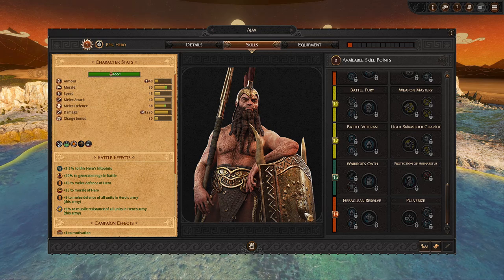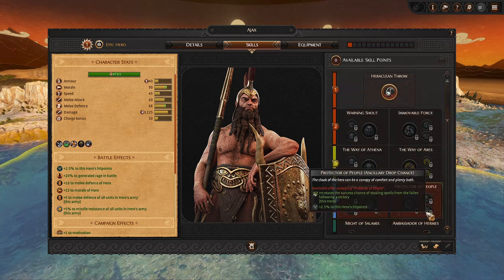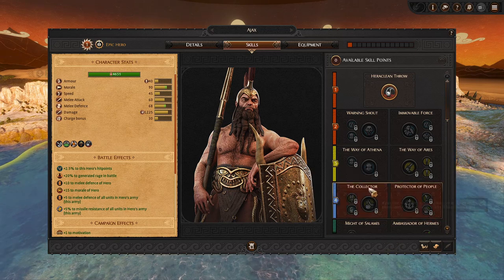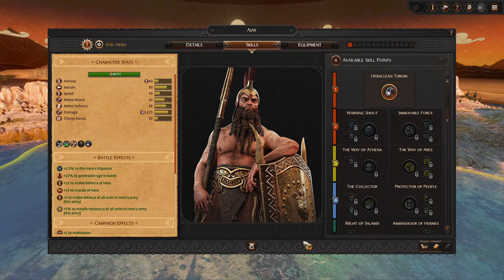So that's Ajax. I think it's pretty amazing — a very exciting skill tree, very different from other heroes and it fits well with his theme, both for his units and his mechanics. Having very early ancillary drop chance is a great addition, especially for a collector playstyle. Hopefully you guys enjoyed this one, and come back next time where we'll take a look at Diomedes' Skill Tree. Until then, bye!